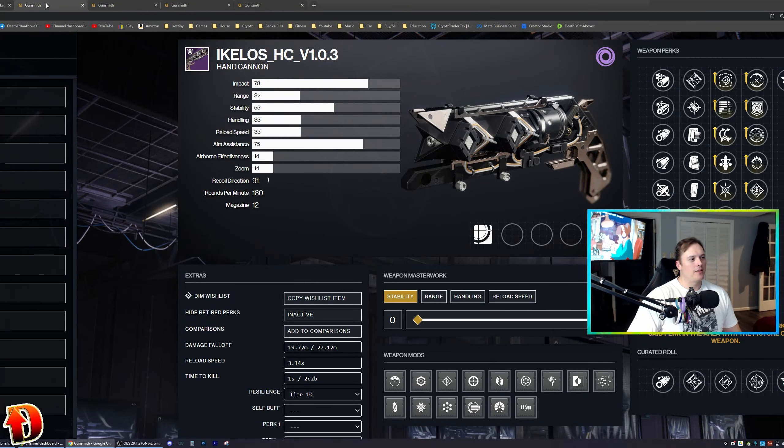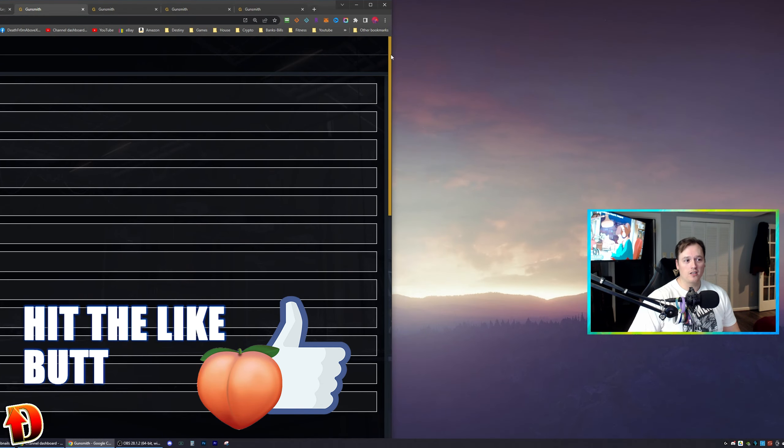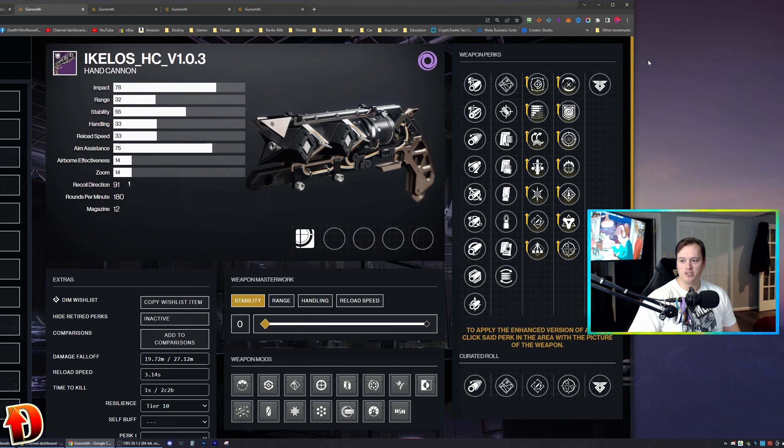Ladies and gentlemen, welcome to Destiny. I'm Death and Rebob. This is the Ikylos HCV 1.0.3 Hand Cannon. We're going to call it the Ikylos Hand Cannon from now on — that's the legal name, I changed it, I filed it, it's happening. We're going to call it the Ikylos Hand Cannon because all of that is hard to say and nobody searches that up.